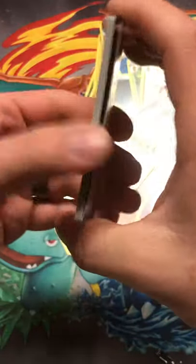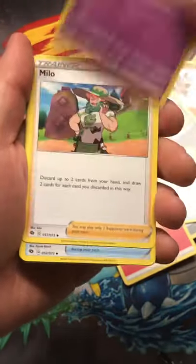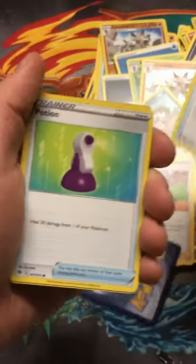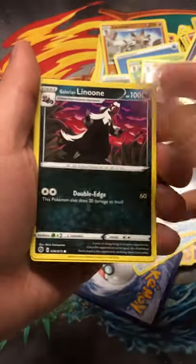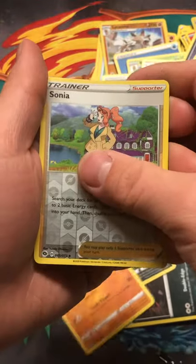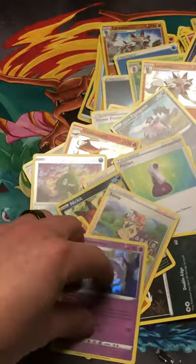It doesn't help when people buy these boxes and resell them at a high price either. Fire Energy, Hadram, Milo, Great Ball, Trubbish, Potion, Bloodoon, Inkay, Matchup — Reverse Hollow Sonya, and Rare is Hadram holographic. Two more packs.